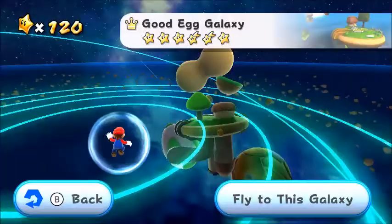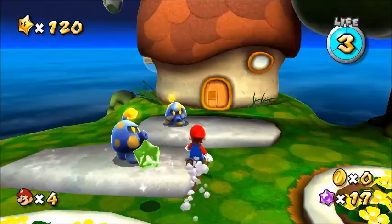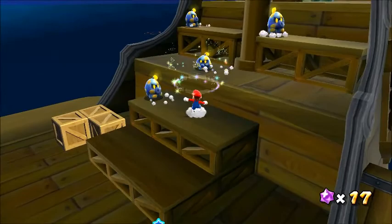Next are the Octoumbas, first appearing in Good Egg Galaxy, then later appearing in Battle Rock, Bowser Jr.'s Airship Armada, and Toytime Galaxy. These cool guys skip around in a set path, but up close they'll try to smack you with their head.